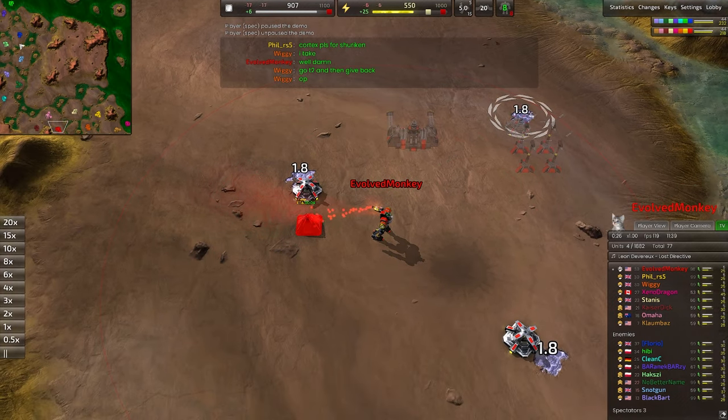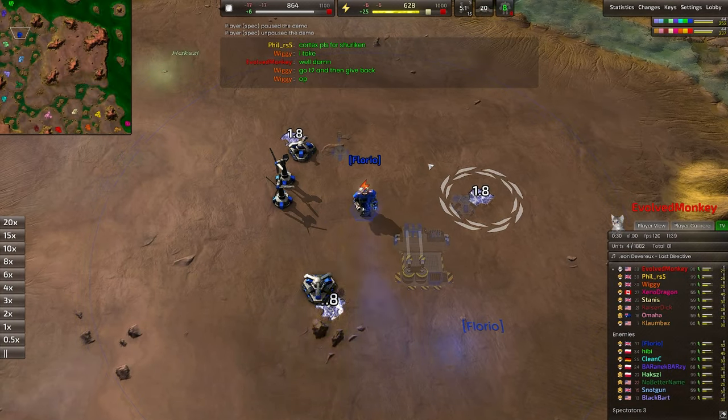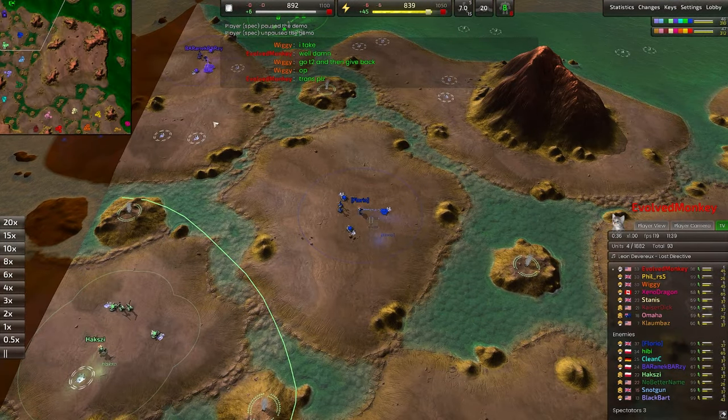Maybe our blue team leader will be up to the challenge. A blue team commander that goes by the name of Florio, a Cortex Commander, spawning on the northwestern side.